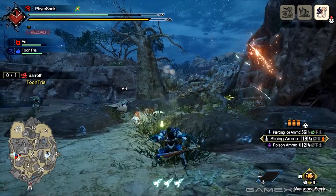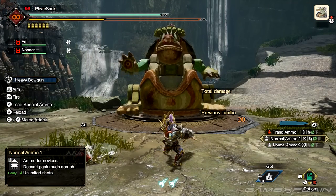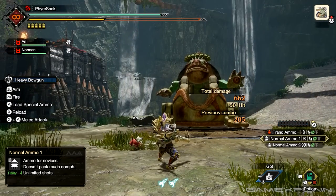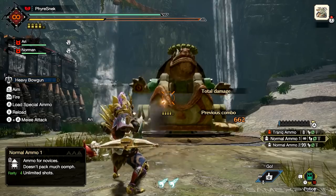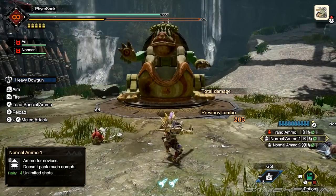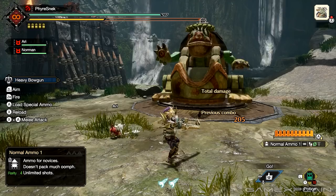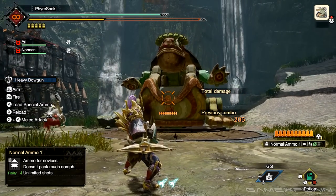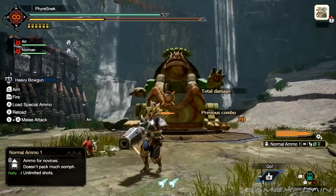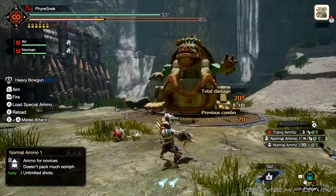The heavy bowgun is a slower powerhouse that lets you fire a barrage of powerful shots to cut down monsters. Like the light bowgun, pressing B after a shot lets you do a quick sidestep, but with the heavy bowgun you can chain these quick sidesteps. Pressing A with the heavy bowgun lets you load your special ammo. There are different special ammo types like the wyvern heart, a series of rapid fire shots, and the wyvern snipe, which is a really big shot. This ammo recharges over time when you're not using it, but watch out as it has a really long load animation.